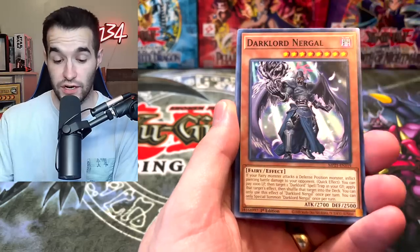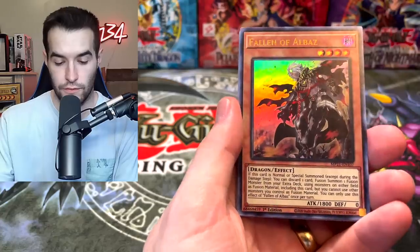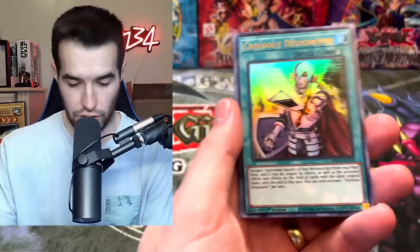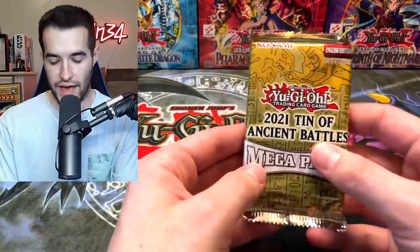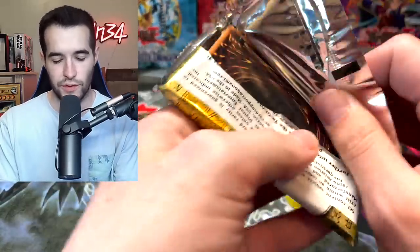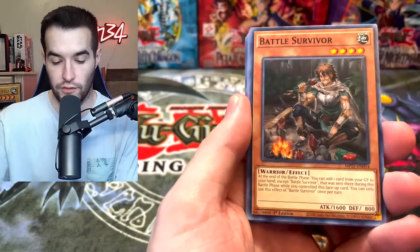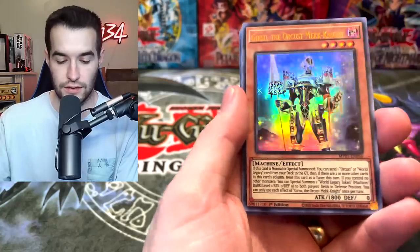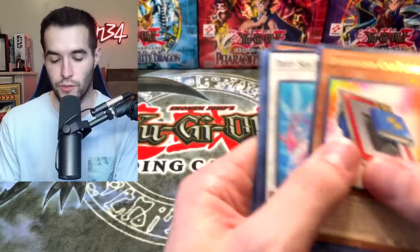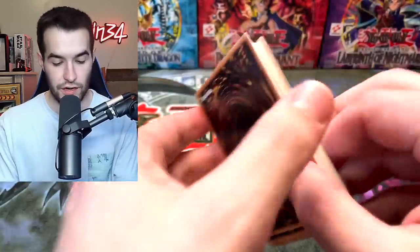Manual, AI Raiders, Disposable — I thought we were going to get it in one case but it's not looking like it. Should All, Nerval, Maximus — still a few packs left. Five more out of 36. We've pulled one Nadir Servant, one Triple Tactics Talents, one Cross-out. This is a very across-the-board case — we pulled like one of everything. We didn't even pull Ice Dragon's Prison. Actually, this is starting to feel like a bad case. It started so good and now it's falling apart.